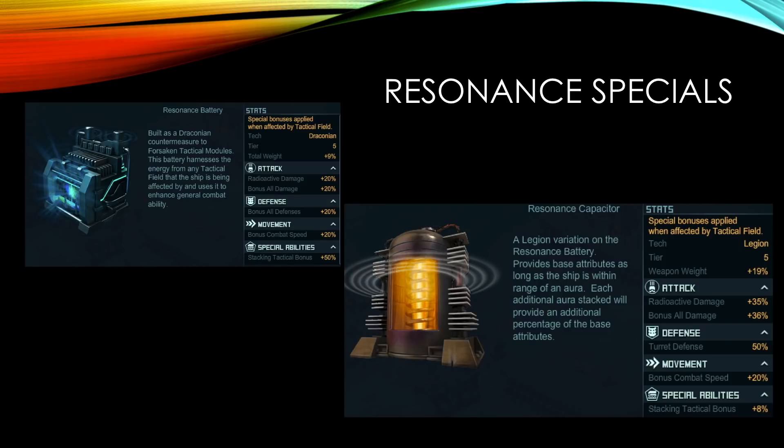The resonance battery is older and was primarily created for PvE hulls because it gives you percentage defenses, combat speed, and extra damage. It's very lightweight but does not work on defenders or conquerors — it won't give them any defense, just a damage bonus and speed.